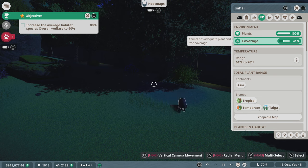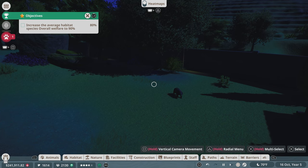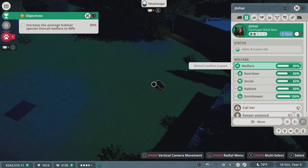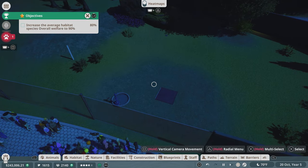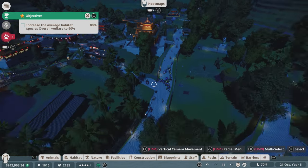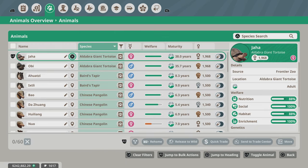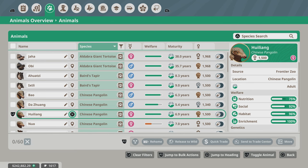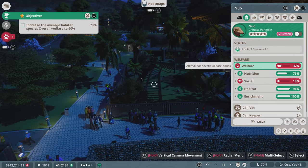Unfortunately, our overall habitat welfare has actually dropped since we started the episode — it was at like 83%, 84%, now it's down to 80%. We've got to get to 90%. The bear had an issue with the habitat because it wasn't clean, but I set up the work zones so it is being cleaned. We just need to look at our animals and figure out who's having problems. The tortoises are fine, but these guys aren't doing so well.